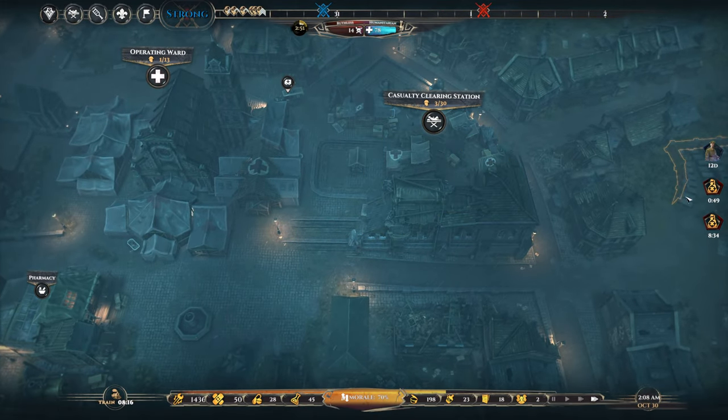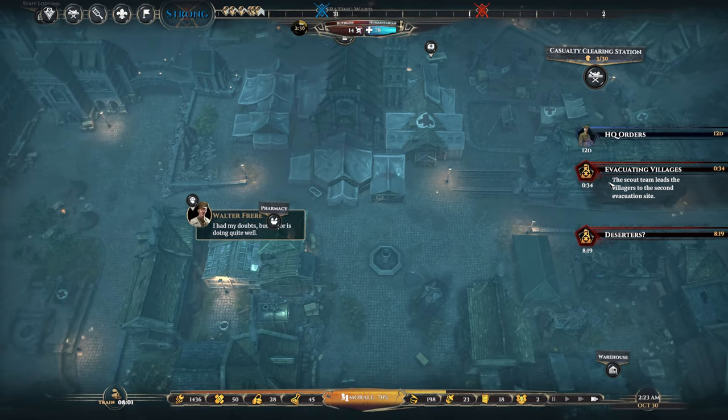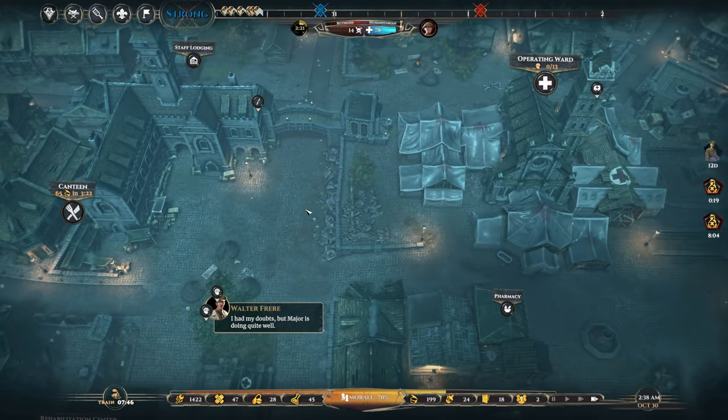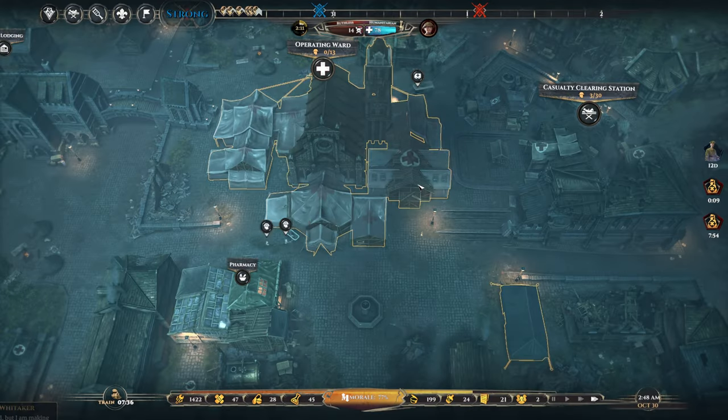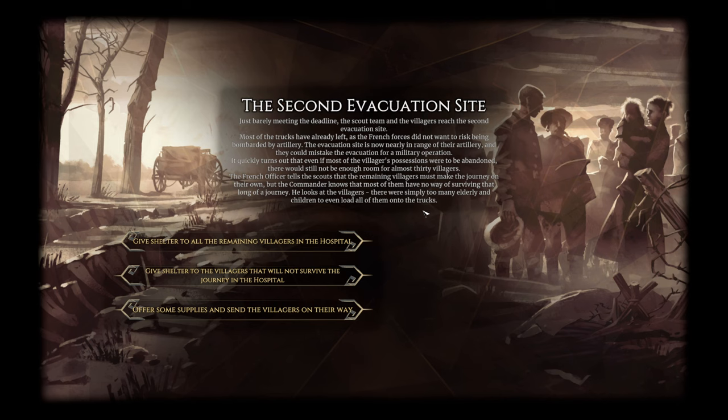We don't need to let it run much longer because we got this event happening — we're going to be able to see what happens with the villagers. Villagers, second evacuation site: just barely meeting the deadline, the scout team and villagers reach the second evacuation site. Most of the trucks have already left as the French forces didn't want to risk artillery bombardment. It quickly turns out that even if most villagers' possessions were abandoned, there would still not be enough room for almost 30 villagers.